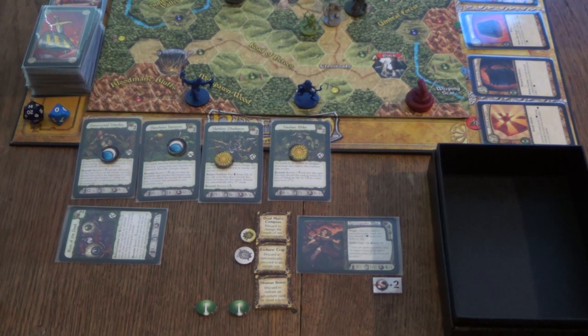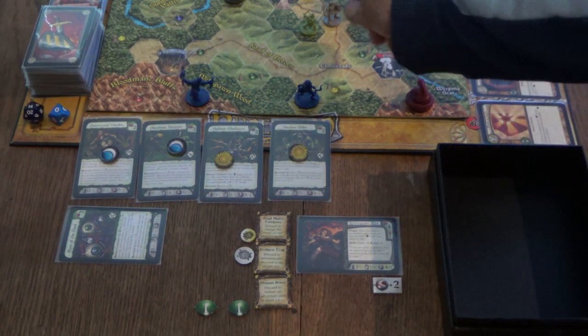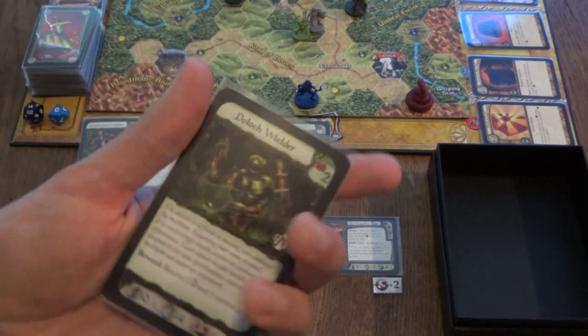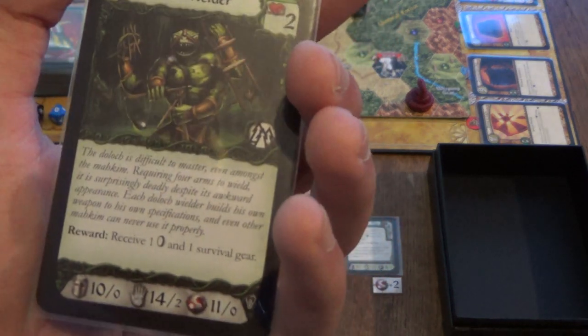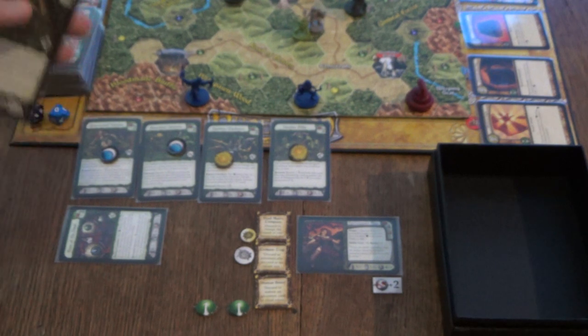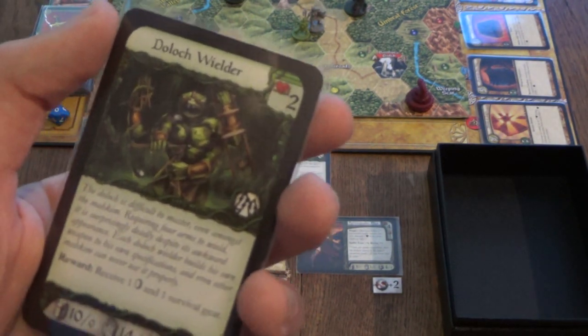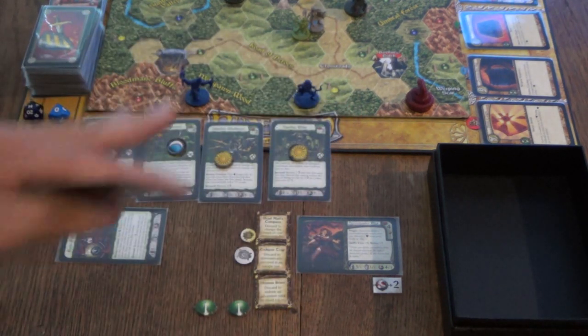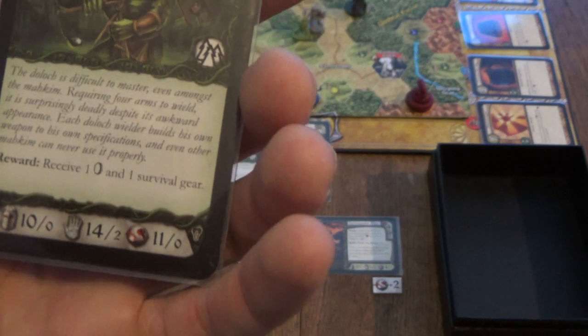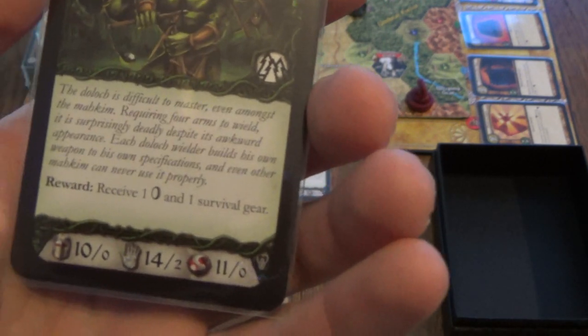Next turn: we can forego rolling dice to just move into the wood space here — I think we have nothing to gain by rolling since we might not get any wood icons. So I move in and draw a challenge. That is a Dolak Wielder. Reward: one gold and one survival gear. This guy looks amazing — I really like the artwork for this expansion. There are basically two different civilizations in Zanaga: these lizardmen and some sort of lion creature.